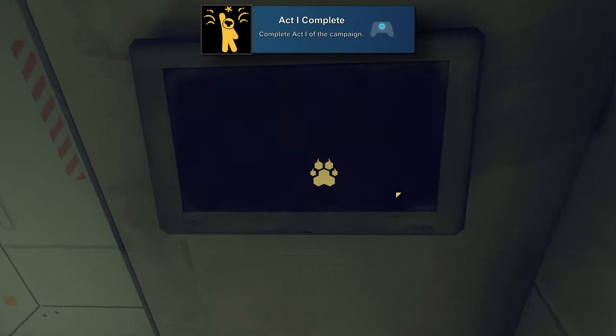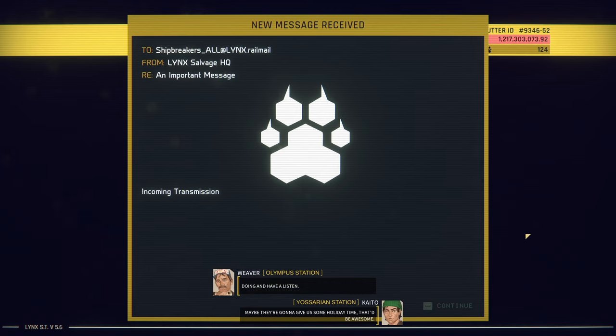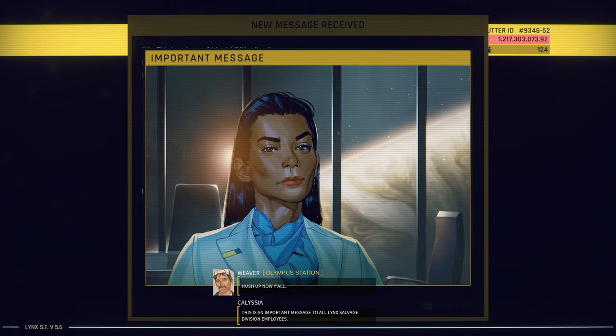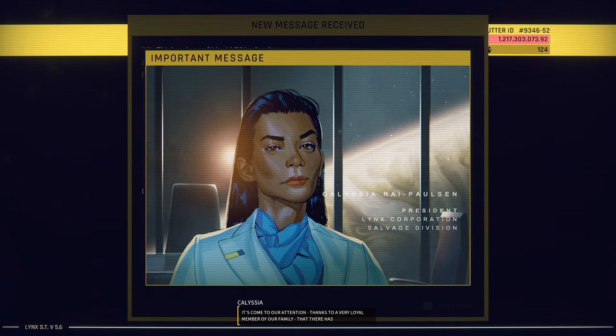Act 1 Complete will be for completing act 1 of the campaign, which unlocks around when you get to rank 7. Once you come back to the hab you'll get your level up, go through the motions of sleeping and getting back up for a new day. You'll get a message that a new supervisor is coming in after talk about a union forming, to make sure that doesn't happen. That gets us into act 2, which is the longest act by far.